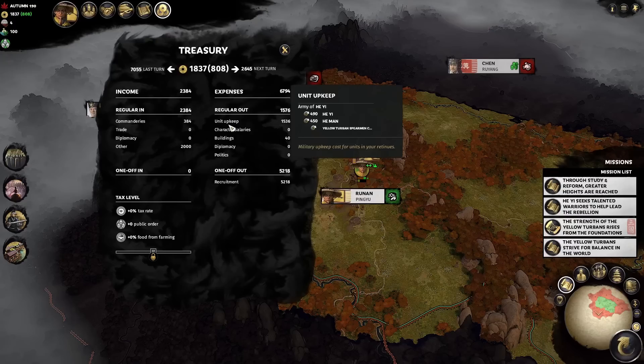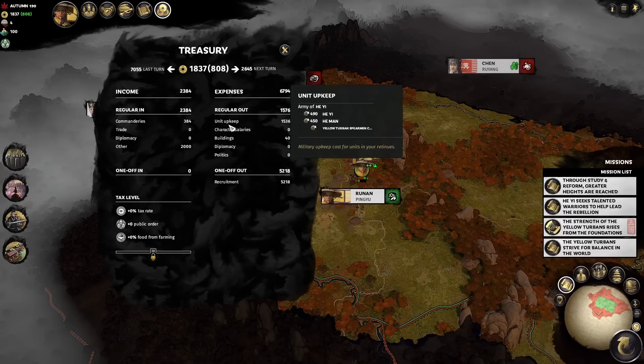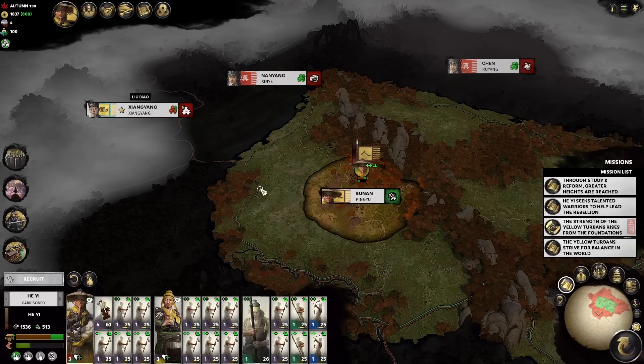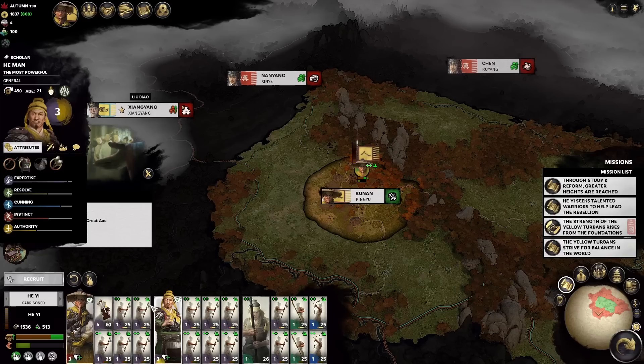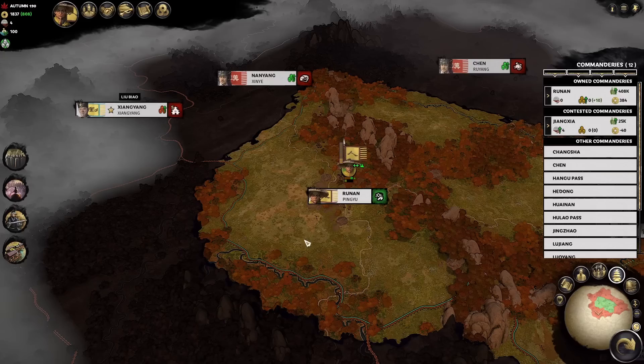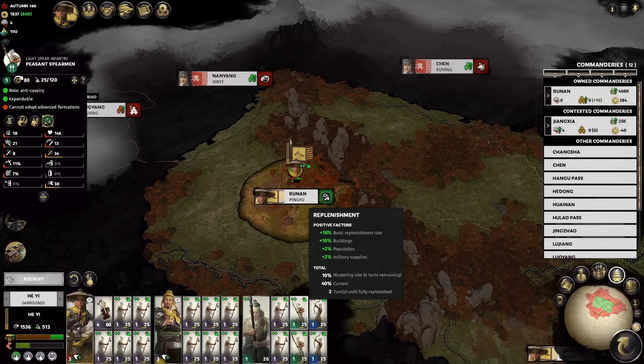They're going to be super cheap to maintain, and we can have multiple armies of this. You might think what good is this army — let Liu Bao bring his full stack and we'll show you. In the meantime, we're going to sit here and recover. We don't have enough money to upgrade any buildings, which is a bit sad. But that's why we didn't spend the 2,000 last turn on the building upgrade, or else we couldn't get this full army out. They heal up incredibly fast because of the mustering bonuses we enjoy. They'll be ready in two turns — we can't even move them next turn because they'll be ready so fast.